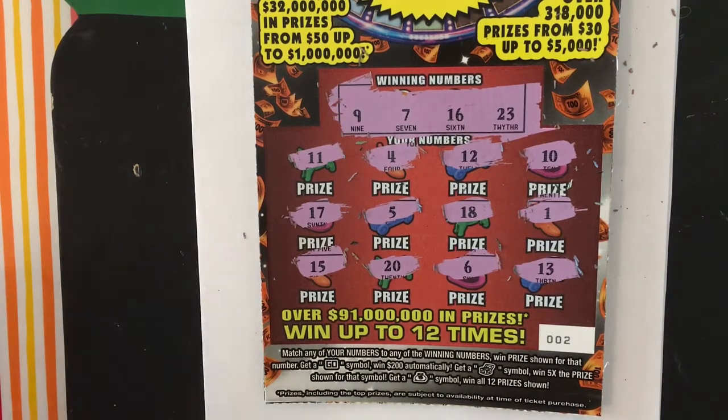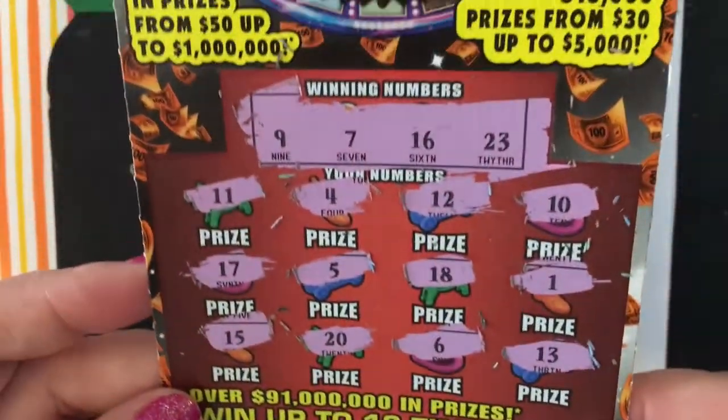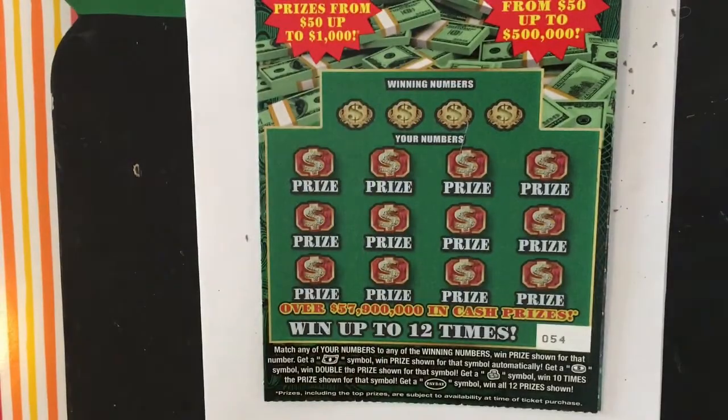So that one's a dud — that was ticket number two, I wasn't very lucky this time. Okay, now we'll do the Payday. The odds are one in 4.03. It has a bill symbol where you win the prize, a coin symbol where you win double the prize, and a stack of coins symbol where you win 10 times the prize, and a Payday symbol where you win all 12 prizes.